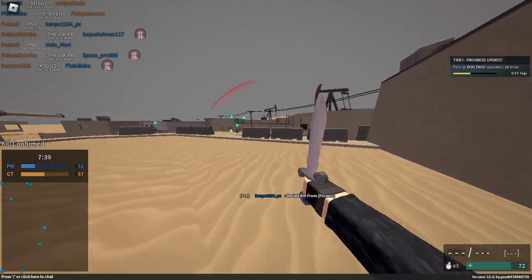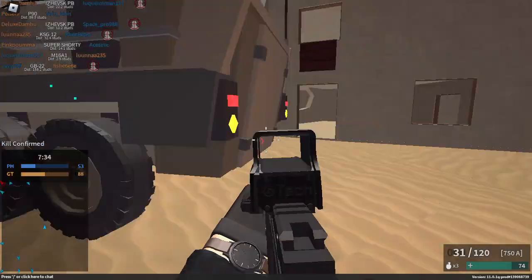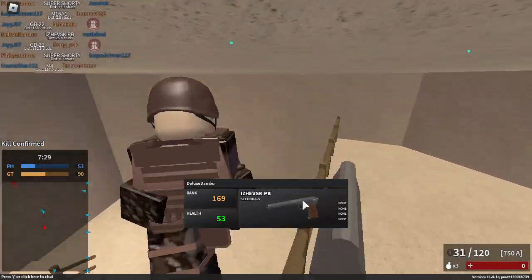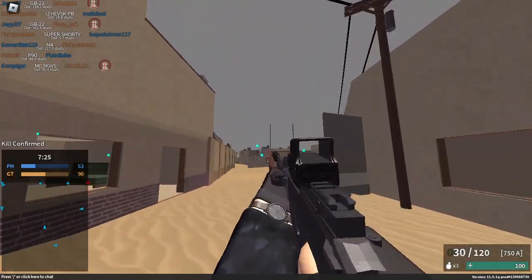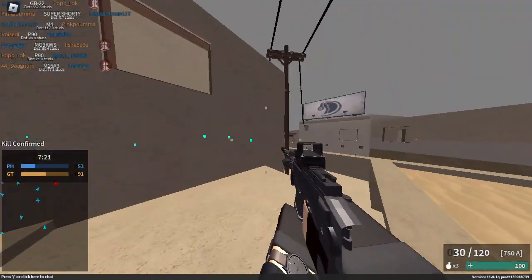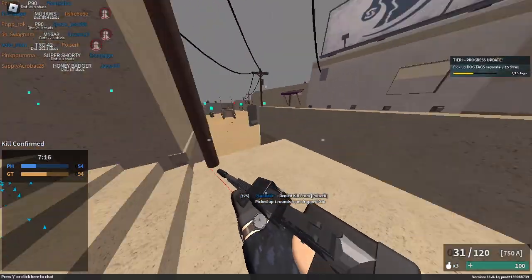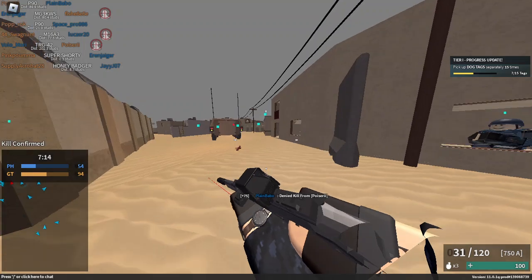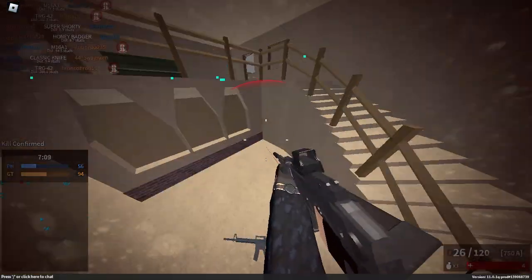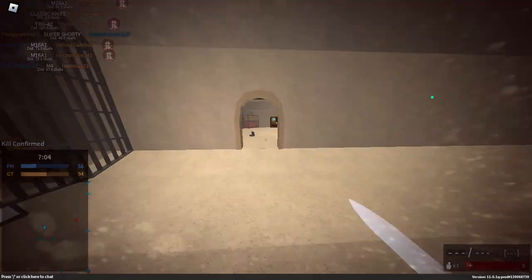Another thing — speaking of annoyances, another thing that annoys me in this game is the FOV. I like having my view model's FOV the way it is. I like how my view model is the way it is — the arms are kind of zoomed out, right? But I don't like how the camera FOV is zoomed out. I don't know if there's a way you can separate that in a Roblox game. I have no idea if that's possible.